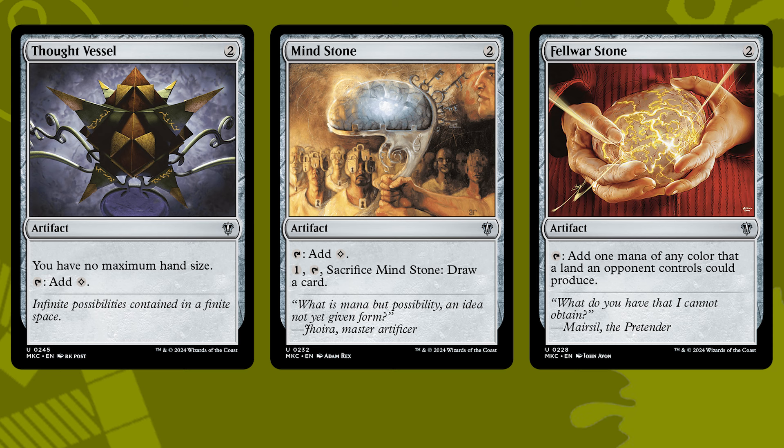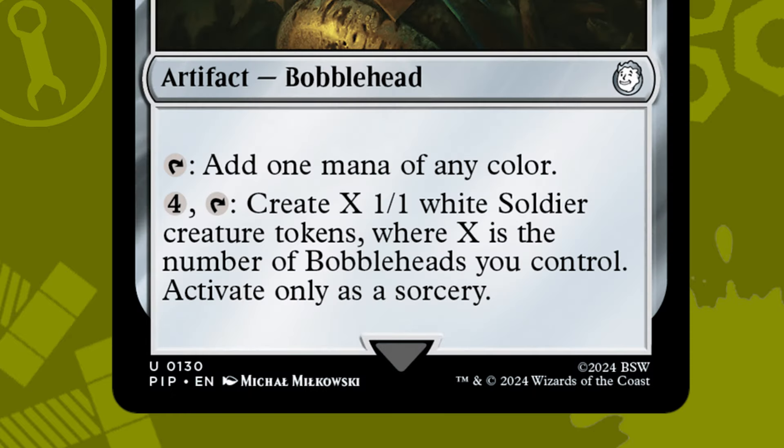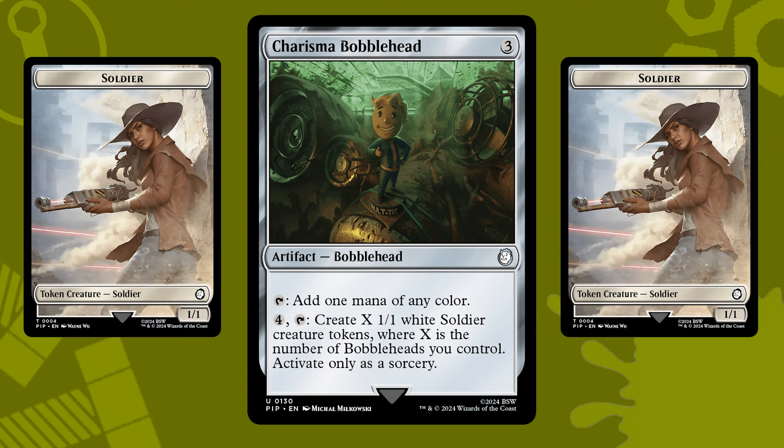The more artifacts in this list the better, since Oswald wants us to find what we need whenever we want it. Being able to string together searches to get all seven bobbleheads in play is an achievement on its own, but it's up to luck for the Luck bobblehead to get us seven sixes on the dice. If we want a fallback plan, we could really go wide with this deck though. The Charisma bobblehead says: 4, tap, create X 1/1 white soldier creature tokens, where X is the number of bobbleheads you control — activate only as a sorcery. So once we get all the bobbleheads in play, this is seven tokens a turn, and that's real good.